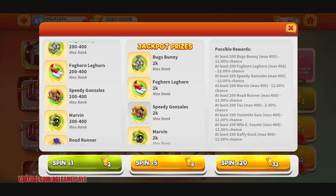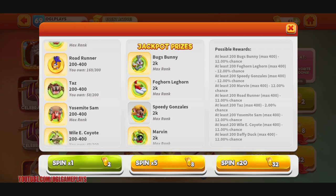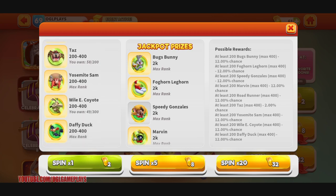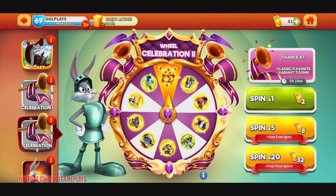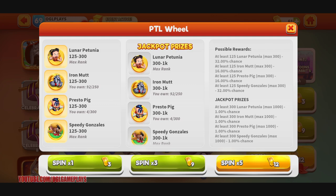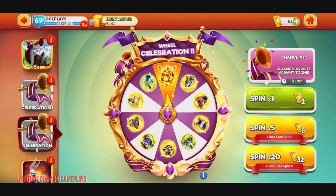This wheel has maxed Bugs Bunny, maxed Foghorn, maxed Speedy, maxed Marvin, Roadrunner is almost maxed, not Taz but maxed Yosemite, Wiley is almost maxed, and maxed Daffy Duck — so it's totally not for me. I could try to get an Iron Mutt jackpot, but it's really hard — like one percent chance — so I'll skip it.